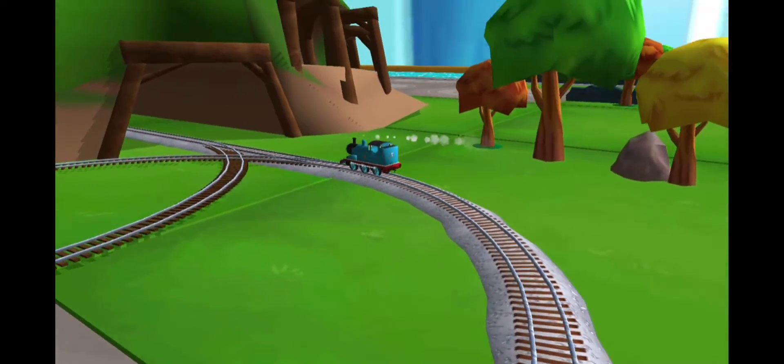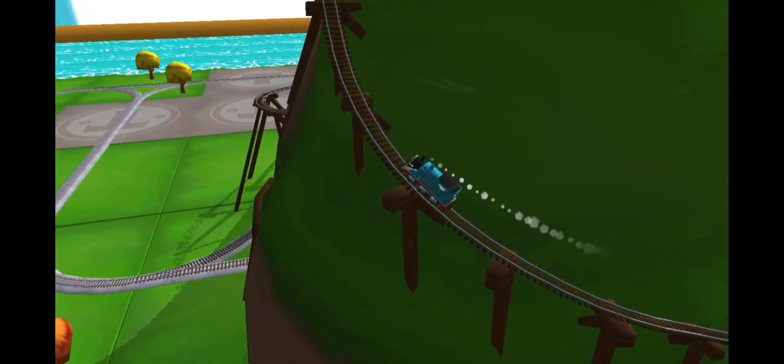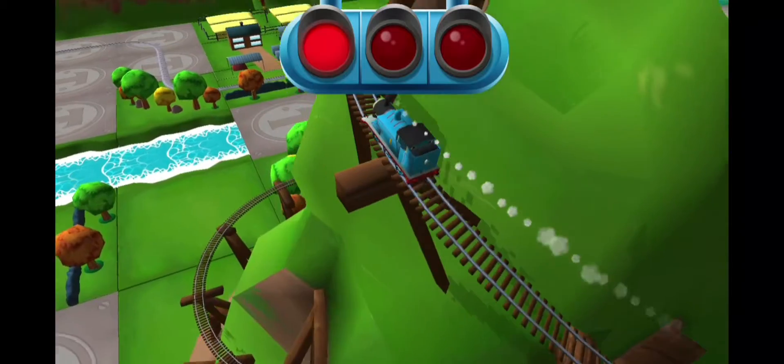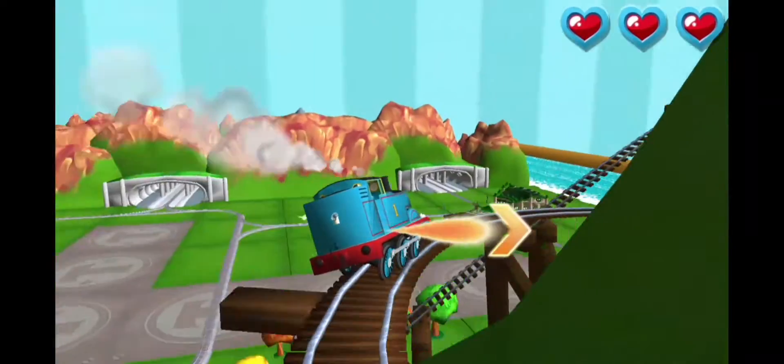Only the boldest of engines will try Crazy Coaster Mountain. Steer your engines through the sharp curves. Swipe left or right to keep on track. Great!